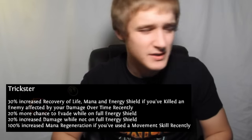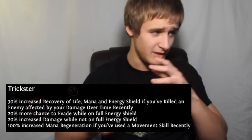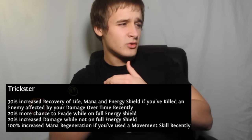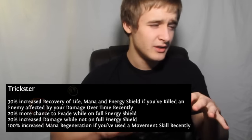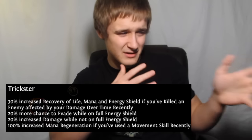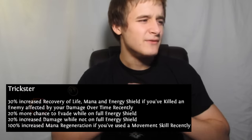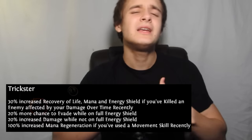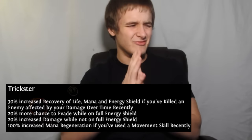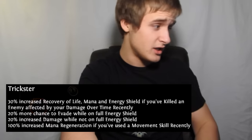Trickster — this one seems pretty weak to me, honestly. 30% increased life, mana, and ES recovery if you killed someone with damage over time. 20% more chance to evade when on full energy shield. 20% increased damage while you're not on full energy shield — seems like these two talents should be switched because they're kind of counterproductive. 100% increased mana regen if you've used a movement skill recently — this is just going to make movement builds do better. The Trickster is not that great — not as good as the actual expanded tree that the Shadow is going to get.